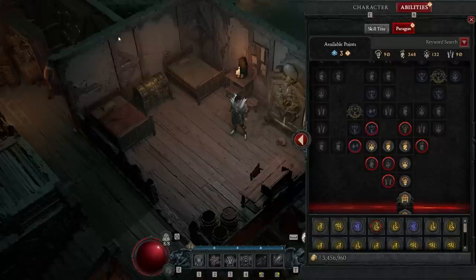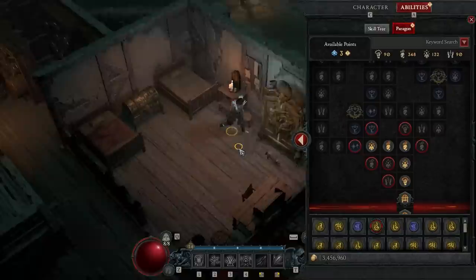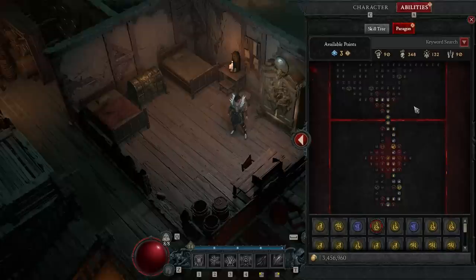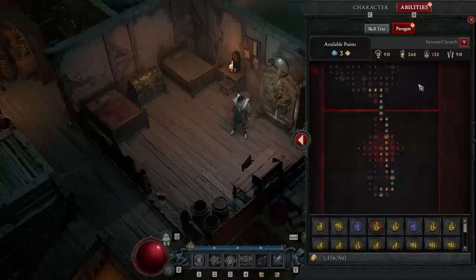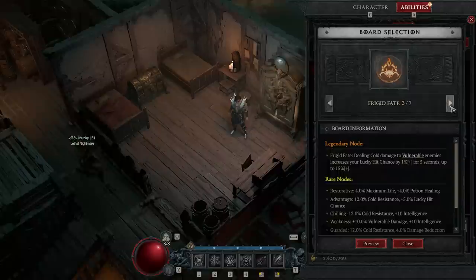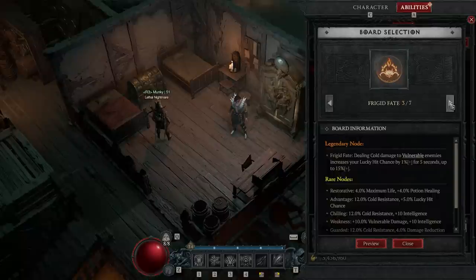Onto the Paragon board — I don't want to go through every single point. If you're watching this earlier in the game and not at endgame or level 50 yet, don't worry too much about the Paragon board. When you do get there, I would recommend Ice Fall and Frigid Fate as secondary boards because they both work really well with ice attacks. You unlock pieces, move along the board, and place glyphs into passive abilities. Burning Instinct is probably a really good third board since we do well with fire damage and have a fire skill enhanced.